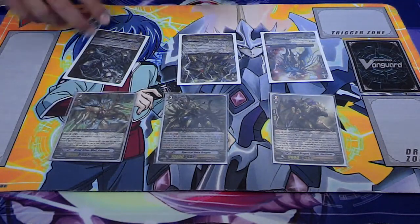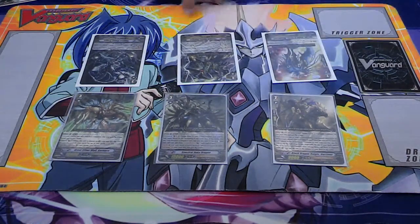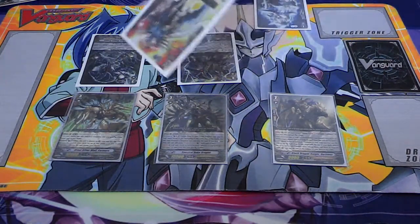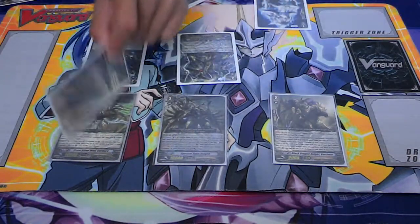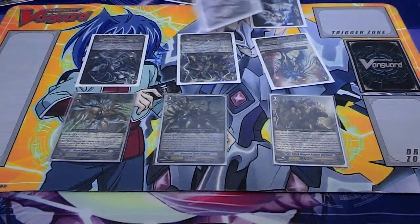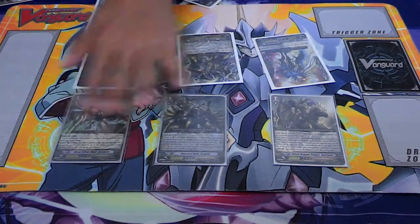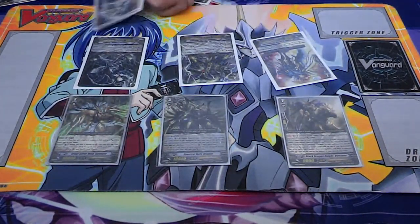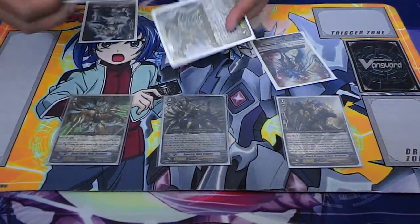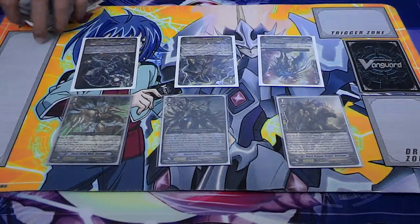This guy goes up to 12k, so he doesn't hit a magic number on his own. But if you put a booster behind him — 12 plus 8 equals 20 — you can hit 20, so they have to drop at least 15k to guard. Or you can put the Nightmare Painter here and attack for 18. 18 is good against crossfights. So against him you could hit 18 and require 10k to guard — it's quite simple.